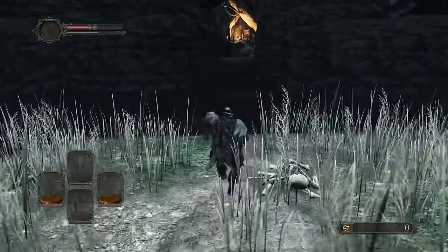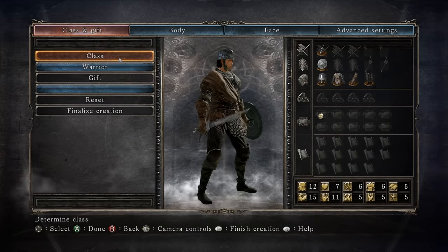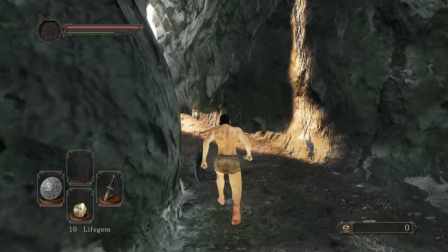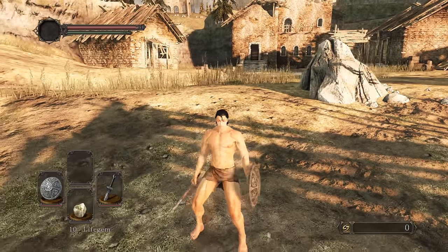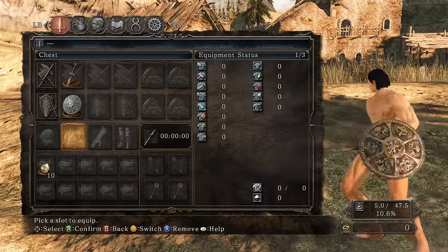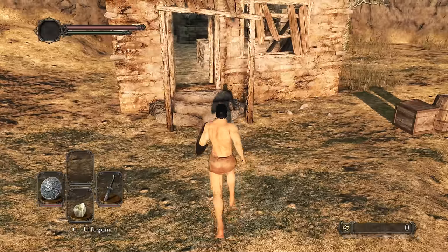Welcome back to Dark Souls 2. Today we're getting into the Smelter Hammer build, starting off as Warrior. Keep commenting builds because I'm just going to be doing more builds from now on. Since I'm a little rusty, I'm going to do a simple run to get used to the game again. It's a pretty easy build and the simplicity is the beauty of it.